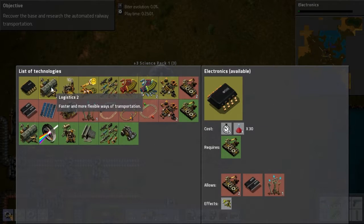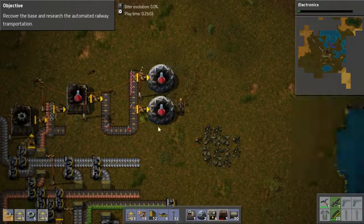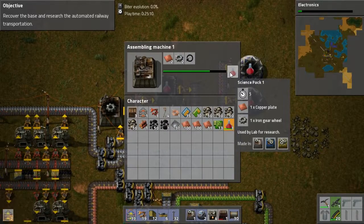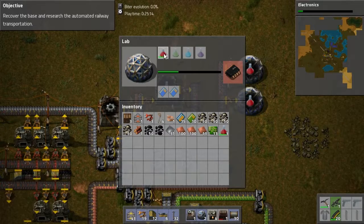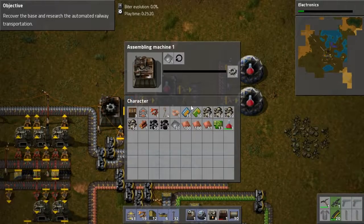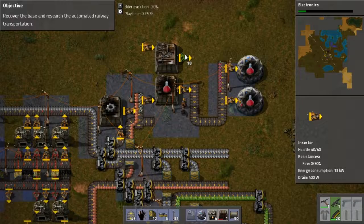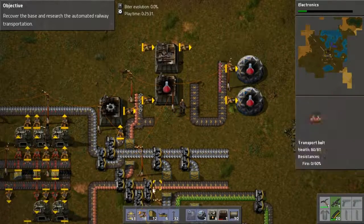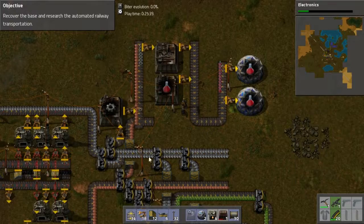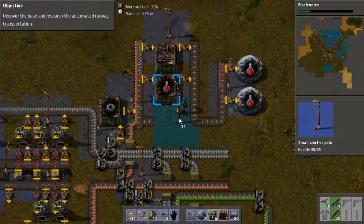Okay, so I need to get logistics to Automation two. This is what I want happening. How long does one of these take to make? Science pack — five seconds. These are consuming every 10 to 15 seconds, so one is enough for now. Although, just to be safe, I am going to have a second machine producing, just so that I know I always have everything available.